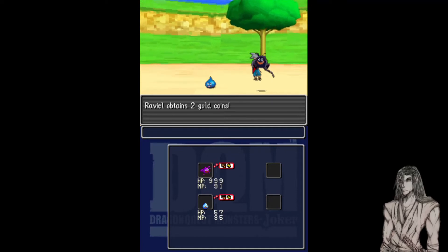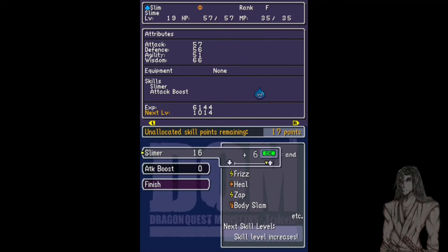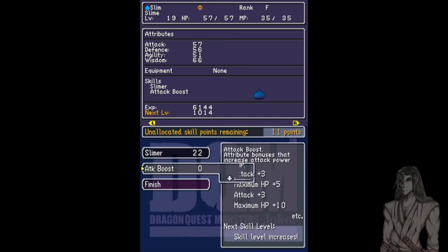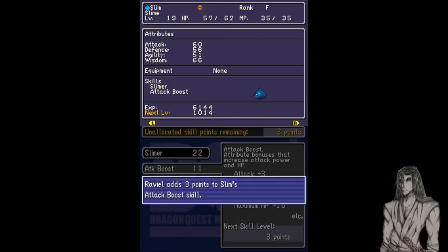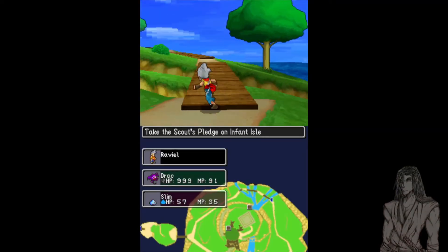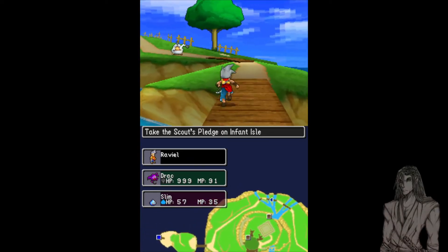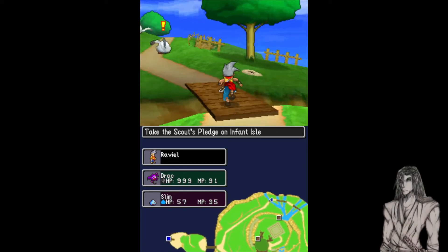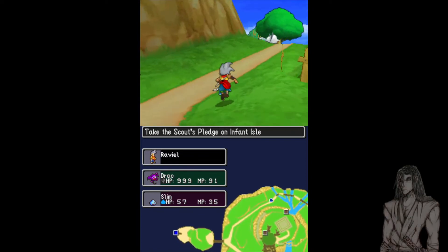Straight to level 19, wow. I only got two gold coins from that but okay, so we want Frizz, Heal, Zap, Body Slam, Attack Buff, HP Buff — and then we can go towards the next attack buff. Of course there are more monsters on this island than just slimes: there's the platypunk monster, and also these holes here which I think indicate sneaky moles.